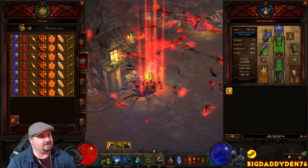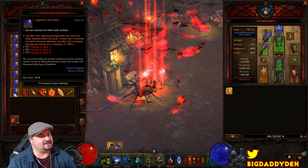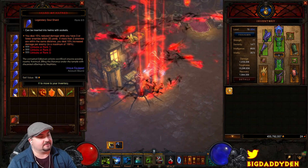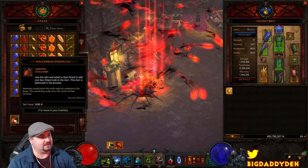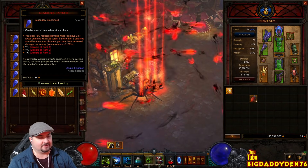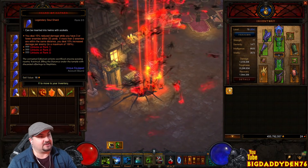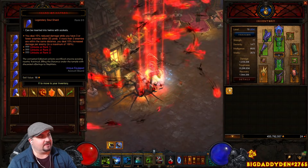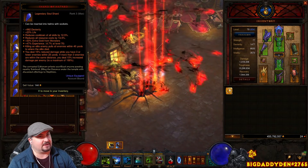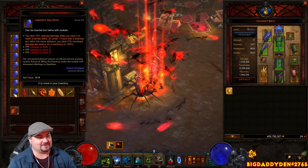So what do these soul shards do? Basically they've got loads of different effects. You can see here they level up to rank 3, which is pretty sweet, and you get this new consumable called Hellforge Embers. You just right-click on these, click on the gem, and it upgrades up to level 3. You can also use these as augments — a tier 3 gives you 125 augment on your gear, which is really crazy.